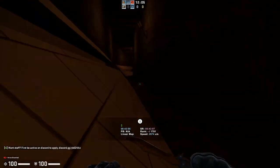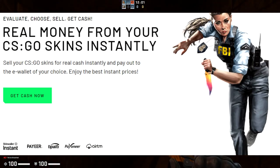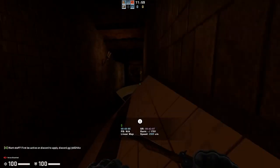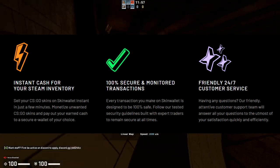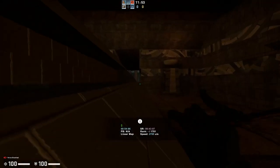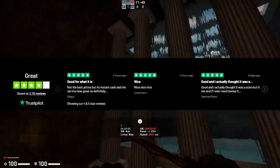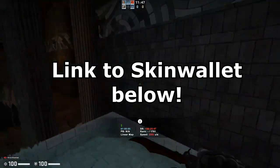Sponsored for today's video is SkinWallet.com. They're a pretty new marketplace and they have a lot of items that you can buy for much cheaper than you would on the Steam community market. I really like the UI design, they have a very solid support team, a good trust factor rating, and of course lots of skins for you to buy. Use the link in the description below to check them out.